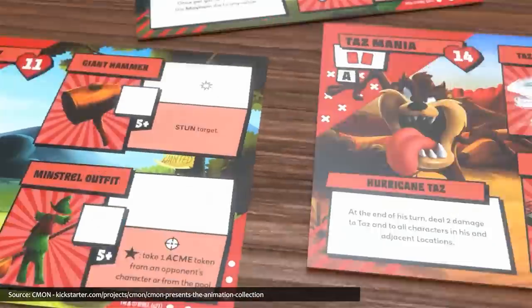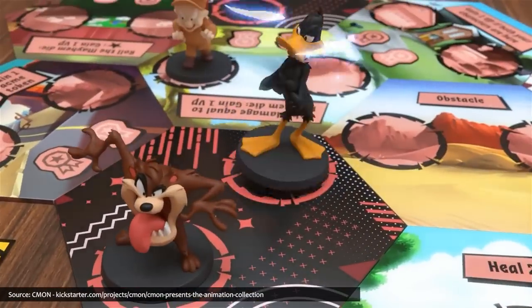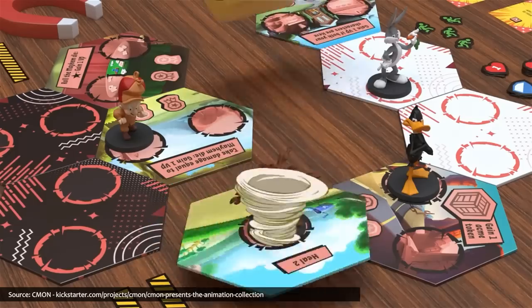Looney Tunes Mayhem is built on the Mayhem system, which is also featured in Teen Titans Go Mayhem. In both games, characters use items and powers to battle their opposing team, with the stakes changing each round based on the roll of a Mayhem die.